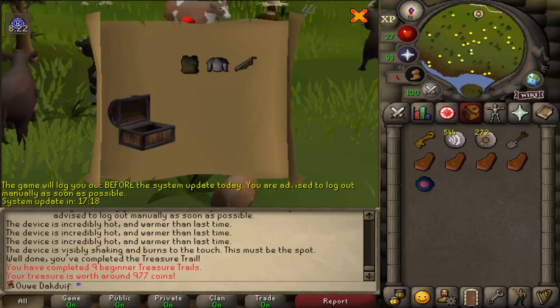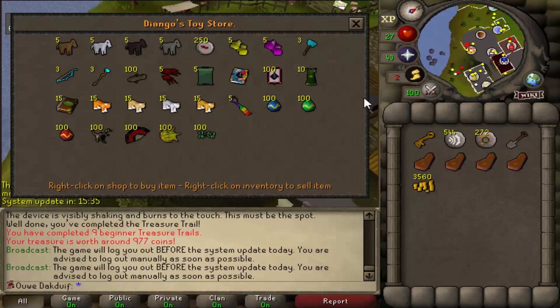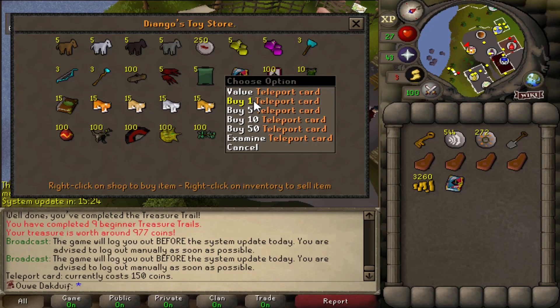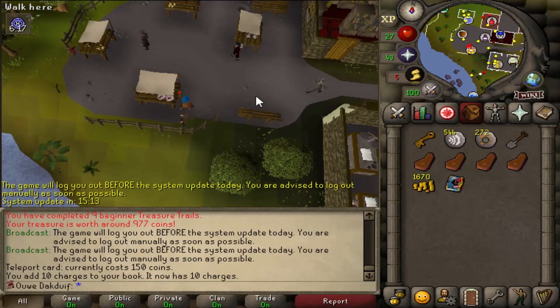Nope, I've got all these items and no rare, so nope. Alright, so there is something that I totally forgot about but this is so useful — there's this guy here, Diango, and I can buy this Chronicle thing, which holds teleports to the Champions Guild. This is very expensive — 150 coins per teleport — but let's buy 10. That should be enough for a while, and now I can teleport to the Champions Guild whenever I want, which is really useful because it's close to Varrock and the hill giants.